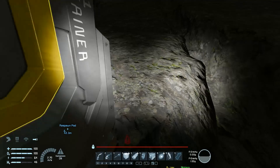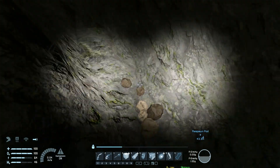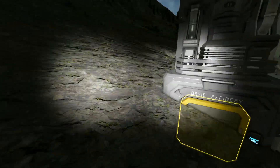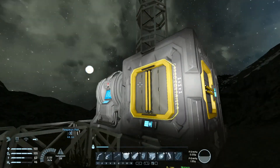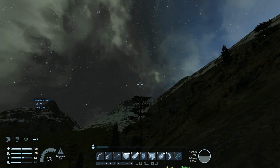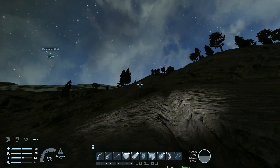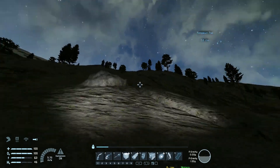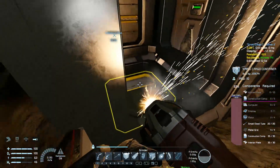I'll put the stone in the refinery just in case we need to build anything else. Meteors are coming — they come all the time. I'm gonna waste so much ammo on meteors when I have guns. The last little bit of stone goes in the cargo container — it's not a chest. Where are these meteors coming from? I just saw particles coming from over there — maybe they're on the other side blasting stuff over the hill.